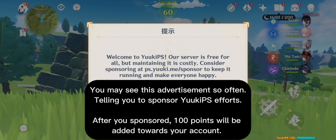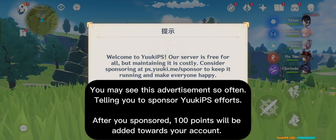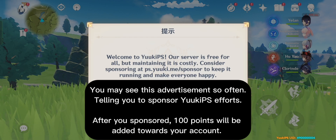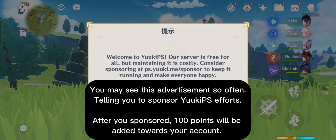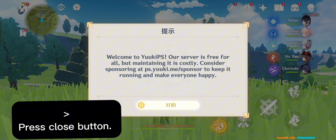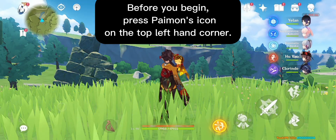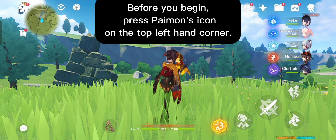You may see this advertisement often, telling you to sponsor the server's efforts. After you sponsor, 100 points will be added to your account. Press the close button. Before you begin, press the payments icon on the top left-hand corner.